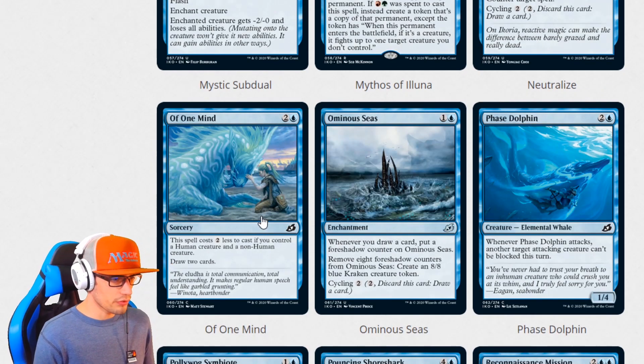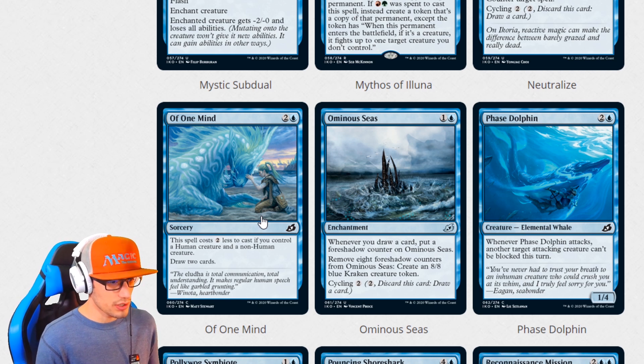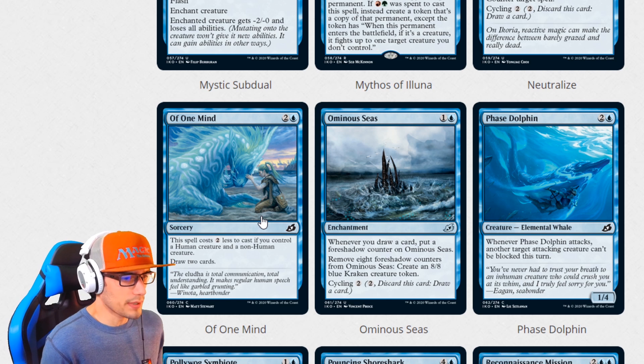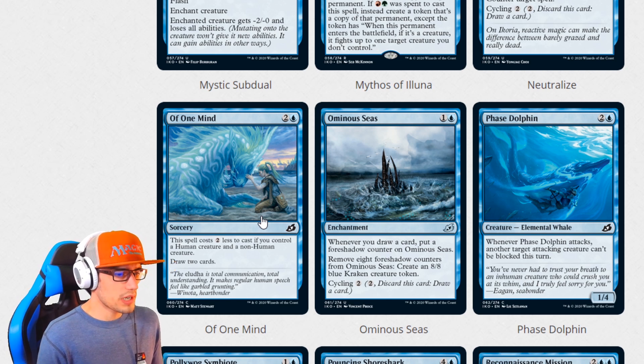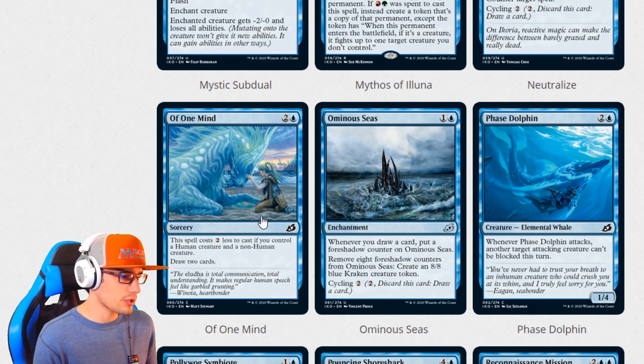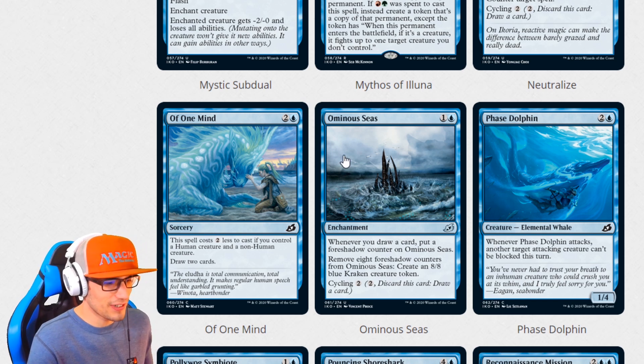One Mind for three is a sorcery. This spell costs two less to cast if you control a human creature and a non-human creature — draw two cards. Very interesting — draw two cards for one, that could be fun. Ominous Seas for two: whenever you draw a card, put a foreshadow counter on Ominous Seas. Remove eight foreshadow counters to create an 8-8 blue Kraken creature token. Cycling for two.